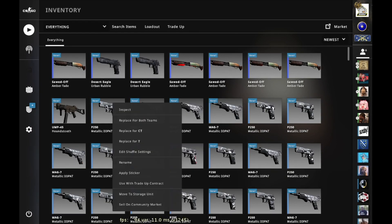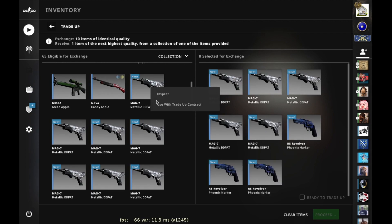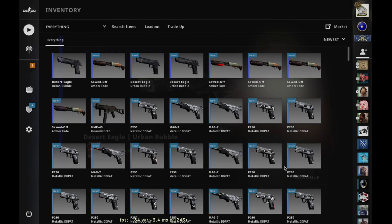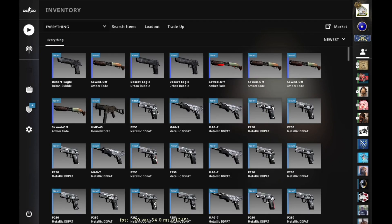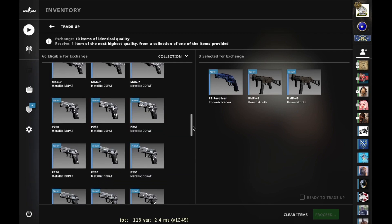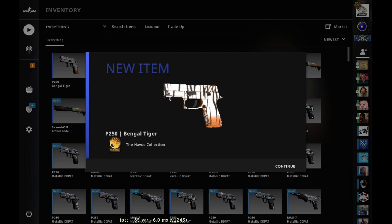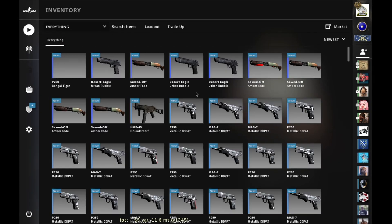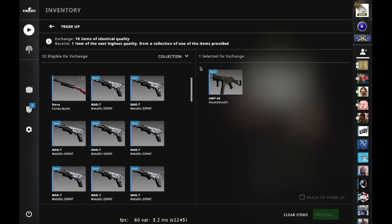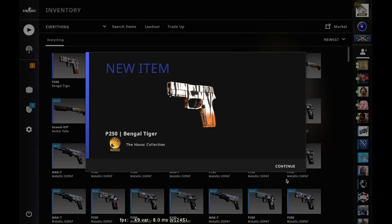Seven fails in a row with a 46% chance to hit the right collection — that's not possible. Trade-up eight: another fail, eight in a row, I can't believe my luck. After all those good trade-ups I had before, my luck is now gone. Trade-up nine: P250 Bengal Tiger, minimal wear — a bit better, nice pattern. Trade-up ten: another Bengal Tiger minimal wear.